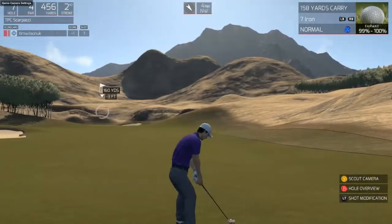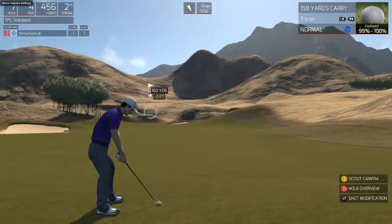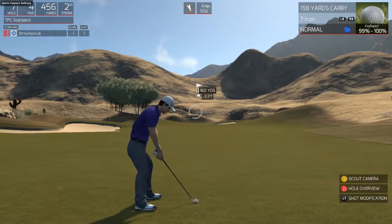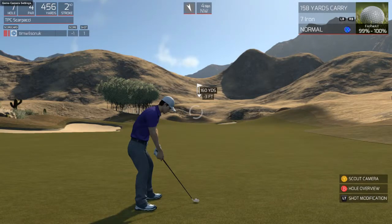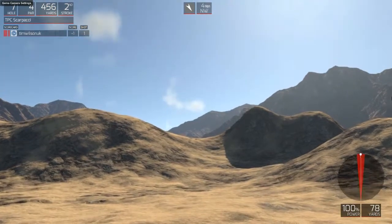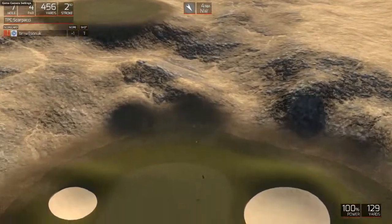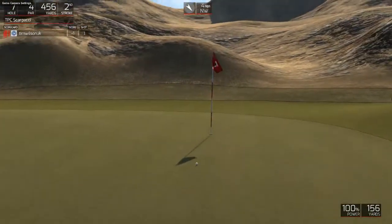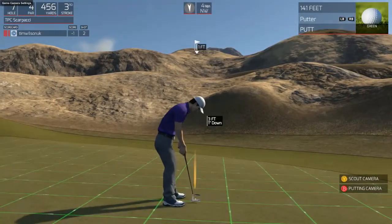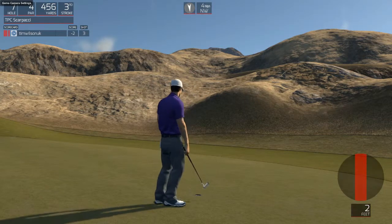287 yards, 160 yards to the flag - 159 with a slight drop towards the green. Got the wind slightly into our face, but it's not a big wind so it shouldn't pose too much of a problem. I'm going to go straight with a 7-iron, and if the wind does hold it up a little bit, we should get a bit of roll up to the flag. A little bit of roll. Nice. Not too much to speak of in the way of problems on this hole and you should be able to get a birdie.